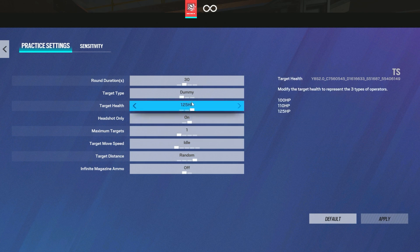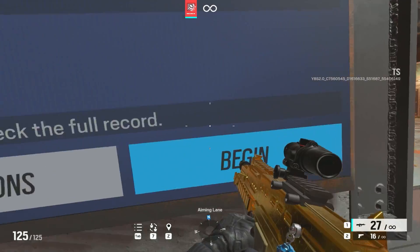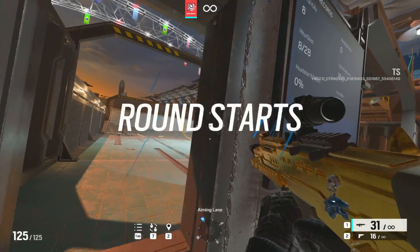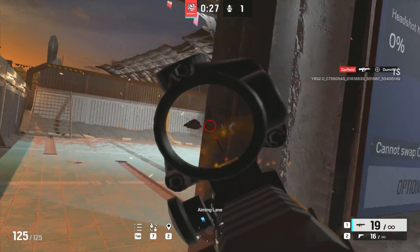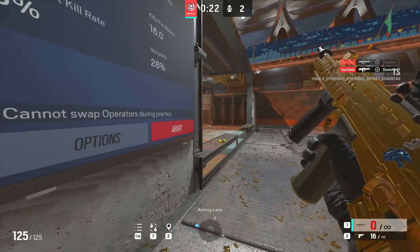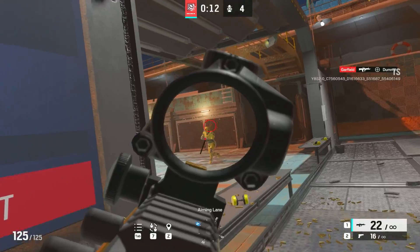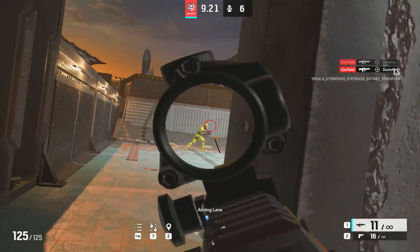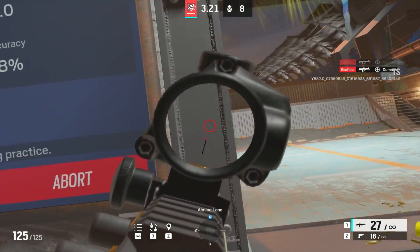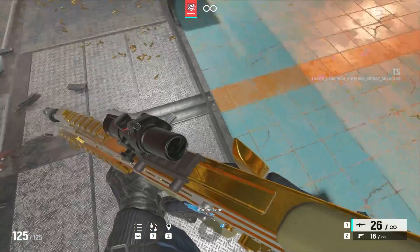Last but not least, over on dummies — go back and put it on 30 seconds, movement speed is going to be random and target distance is also going to be random. You're going to want to be doing the Shikopeak again, except you're going to be spraying and not only one tapping, just so you can get that simulation down that you're actually playing real humans and not a bunch of balls. This is going to really help you simulate just how ranked is going to be.